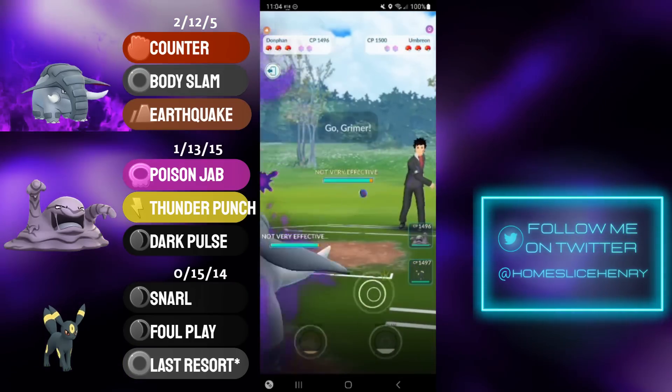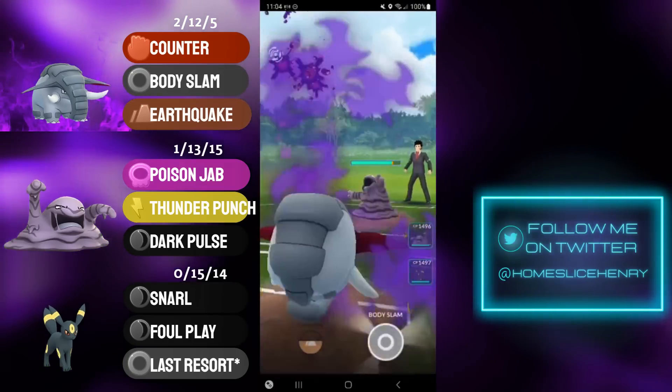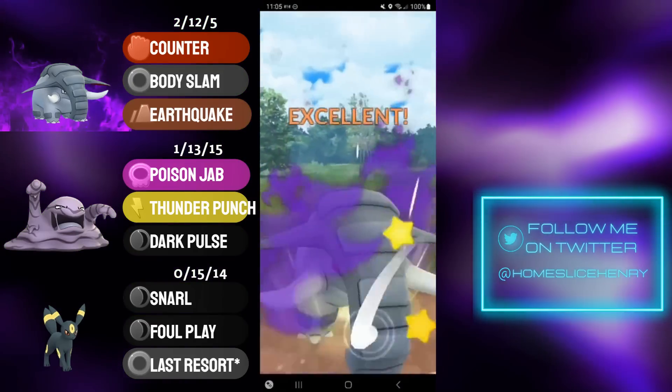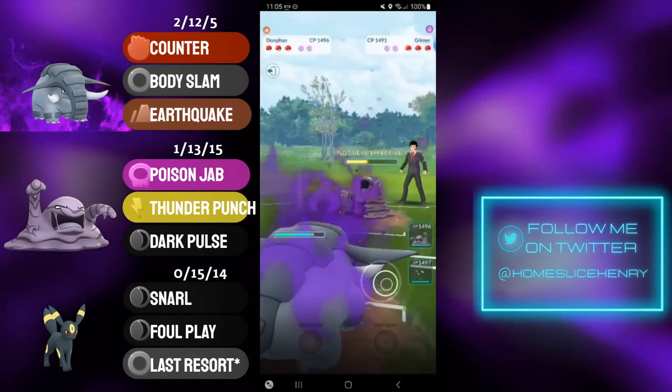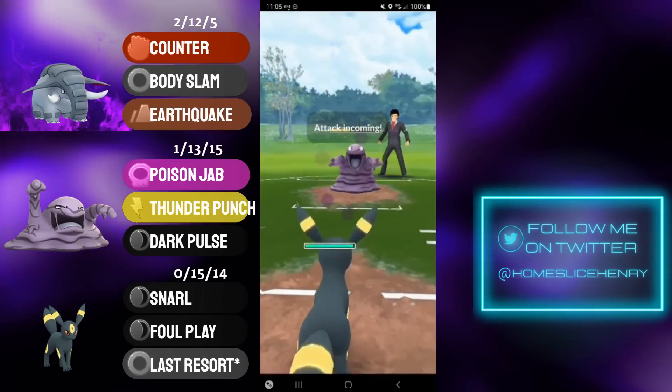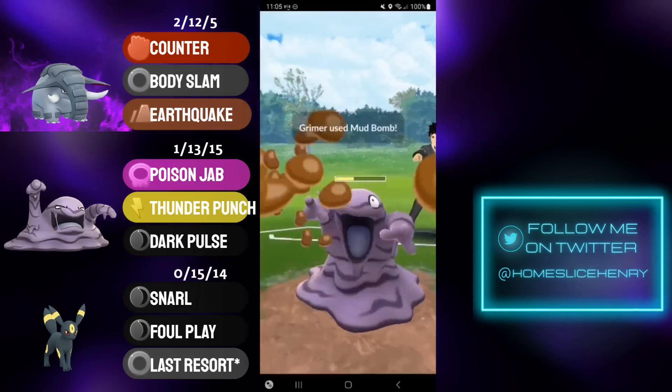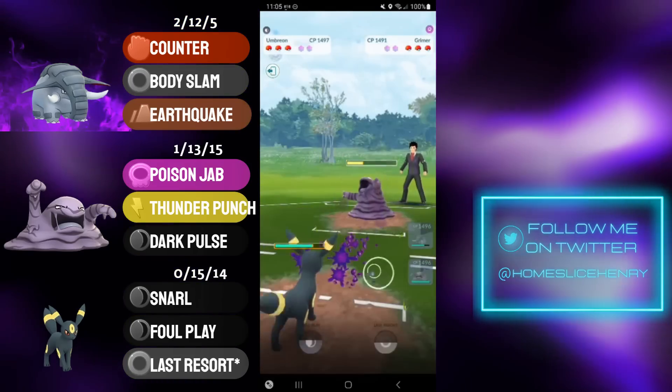Hopping into the first match, picking up a great lead — Shadow Donphan into Umbreon. Opponent save switches into Grimer, and we've found the exact core that we're looking to destroy. Body Slam connects, that gets them low, and I farm up energy with the Donphan.